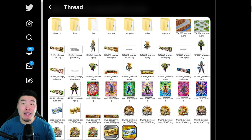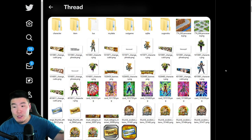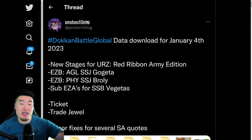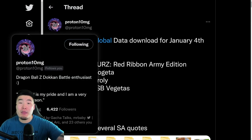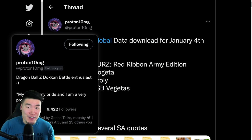Yo, what's going on guys? Welcome back to another Dokkan Battle video. We just got a new data download on the global side of the game about 30 minutes ago. There was one on JP as well, but in this video we will be focusing on the global one, although the contents of the two data downloads will be very similar. A big shout out to my boy Proton10MG on Twitter for posting all these assets — if you aren't already following him, definitely go ahead and do so because he definitely deserves it.